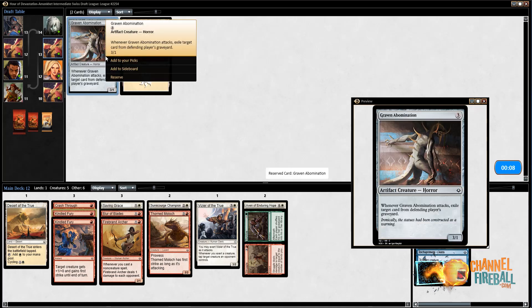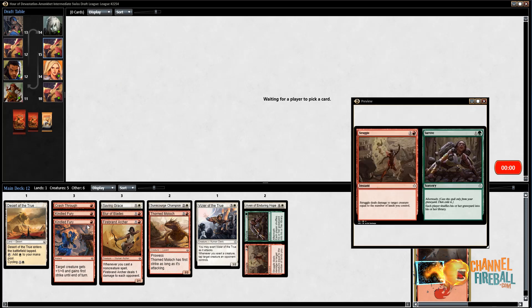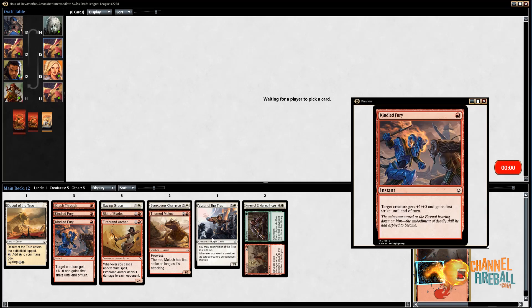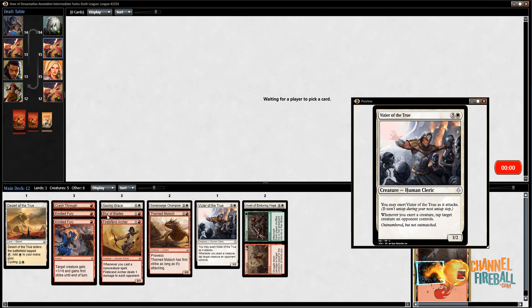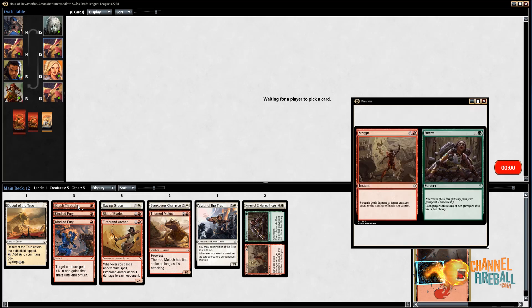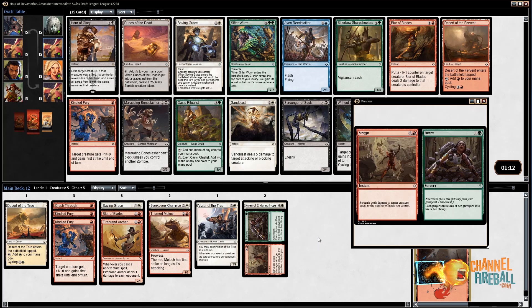Another Kindled Fury, a Graven Dominator, and a Mountain. We'll see where this goes. I definitely need more creatures — I need creatures on curve. I only have one two-drop, but I like the fact that I have a couple of three-drops, a four-drop, and a five-drop. My curve isn't too heavy anywhere. These Kindled Furies are cheap. So I'm going to prioritize cheap red and white creatures, particularly two- and three-drops over the next couple of packs, unless the cards I'm choosing between are just really, in general, powerful.